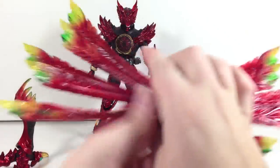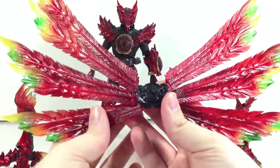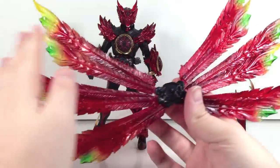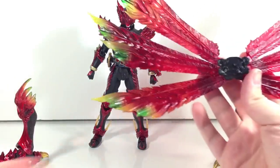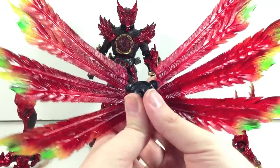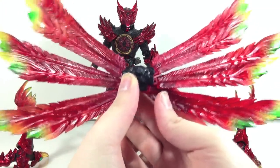It comes with the wings that Tajador is famous for — all six wings, very, very majestic looking. I love the gradients in this plastic, and it's all transparent plastic too, so it looks even extra beautiful, especially in the right light conditions.